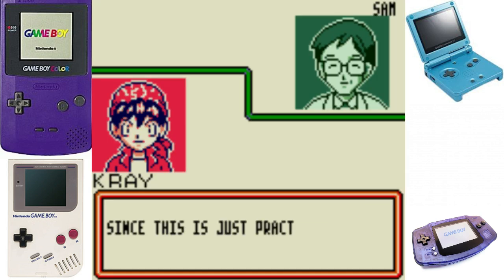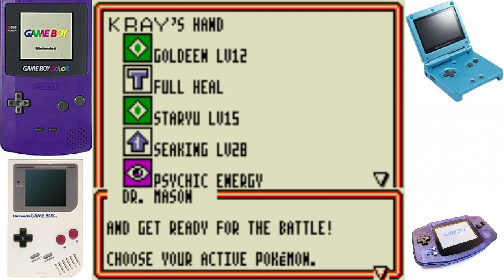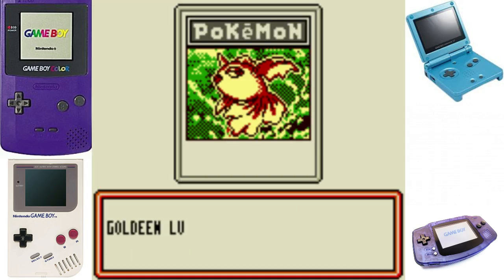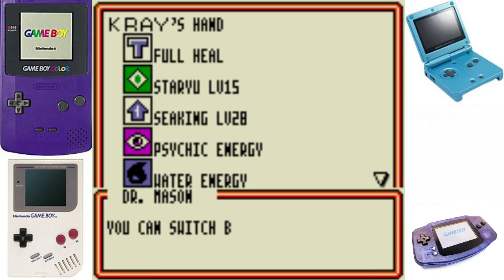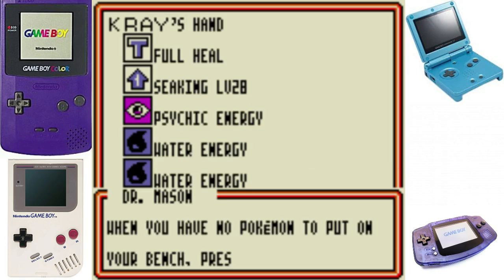This is Sam's practice deck. 'Do not shuffle the deck, this player will draw seven cards.' Once you get used to it it's pretty basic. I don't know if this is entirely how the actual card game is played but this is a really fun way to play and pretty simple to understand. You're about to choose your active Pokémon - only basic Pokémon. There's Goldeen. You may choose up to five basic Pokémon to place on the bench. We'll play Starmie.